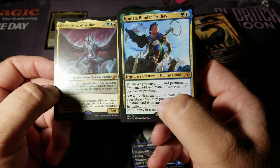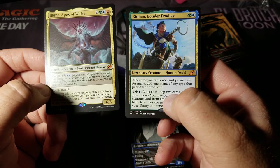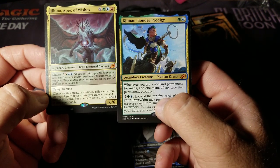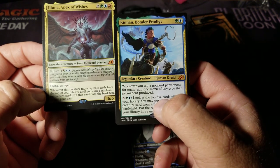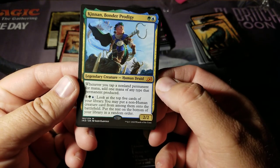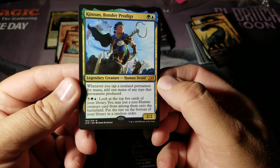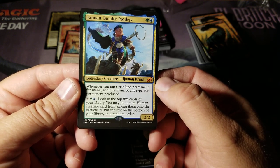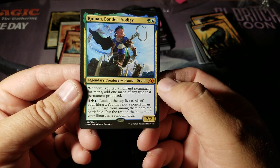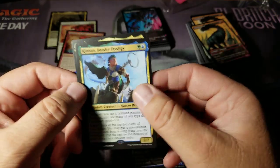I probably shouldn't be naysaying this whole thing then. Luna is a mutate creature with flying and trample — when it mutates, you exile cards from the top of your library until you exile a non-land permanent card and you can put it onto the battlefield. Kinnan costs two: whenever you tap a non-land permanent for mana, add one mana of any type that permanent produced, and you can pay a bunch to look at the top five cards of your library. You may put a non-human creature card from among them onto the battlefield, the rest on the bottom in random order. You could build around that — that's a pretty decent commander!